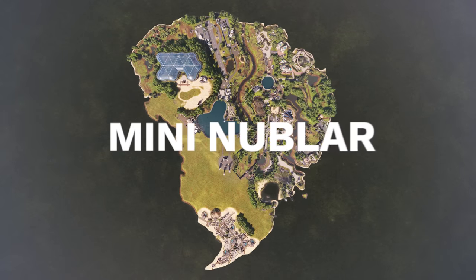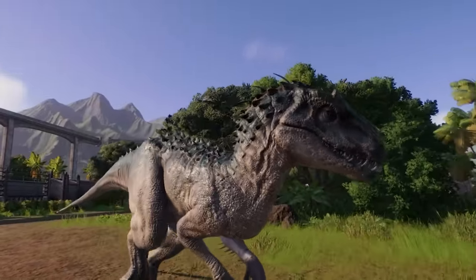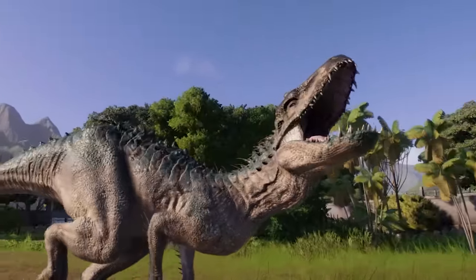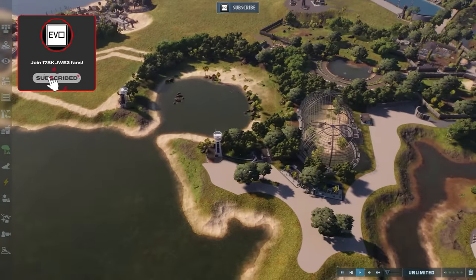Welcome back to Mini Nooblar in Jurassic World Evolution 2. And in this episode, we're going to be working on the Indominus Rex habitat. But first, I have quite a few comments and shoutouts to get to.